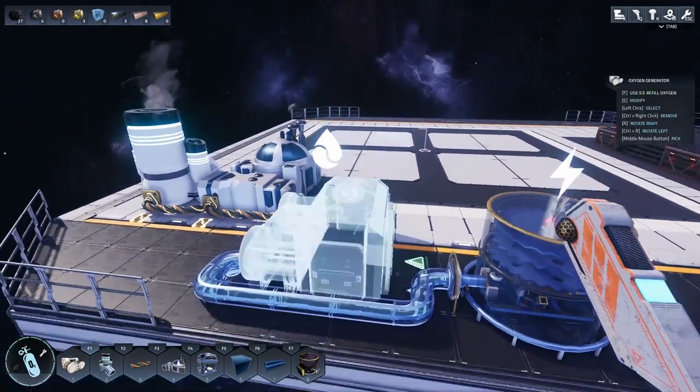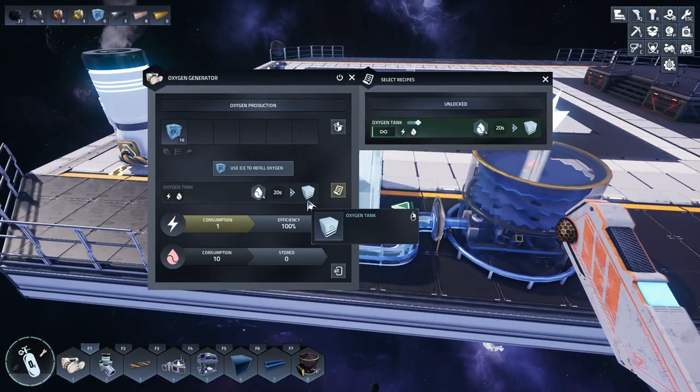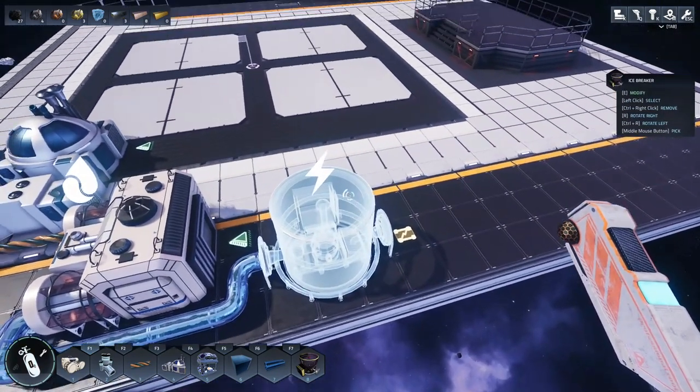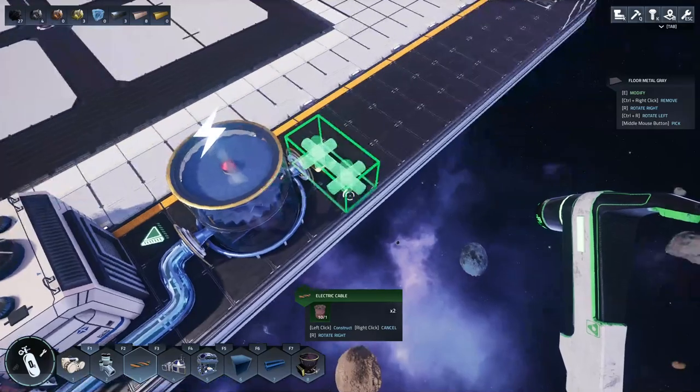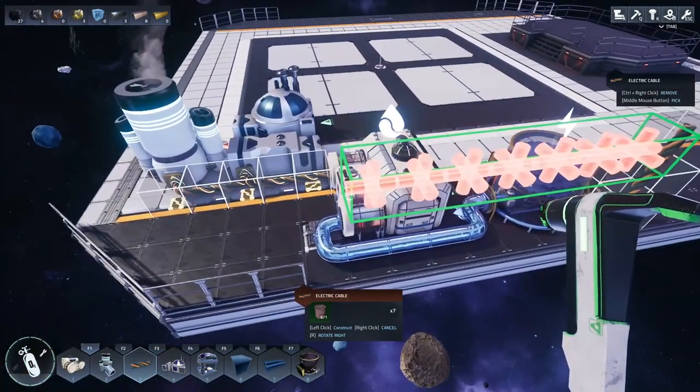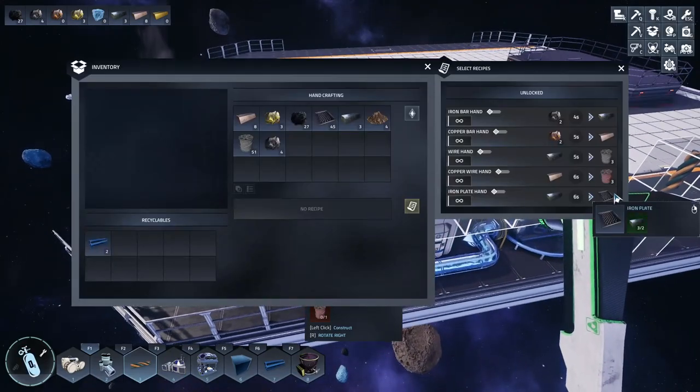So this will produce water, which gets fed into this machine, which will turn that into oxygen tanks. I've already got it set up to auto craft. Now all I have to do is set up some wire and connect everything up.